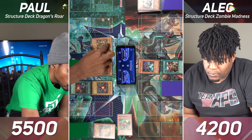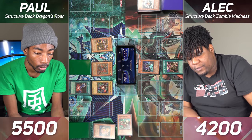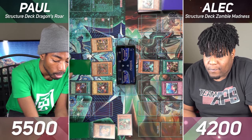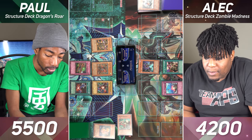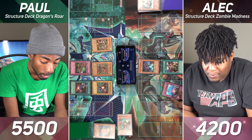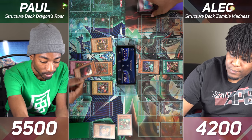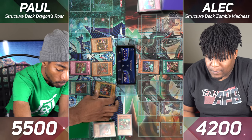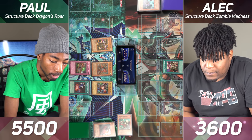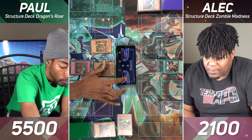I'll Normal Summon Twin-Headed Behemoth. Now I can enter the battle phase. Before you enter battle, I'll activate Compulsory Evacuation Device on your Red-Eyes Dragon. I'll use my trap card, the Dragon's Bead — it lets me discard a card from my hand and negate a trap that targets a face-up dragon and destroy that trap. I did target a face-up dragon, so I will discard this very useless Red-Eyes B. Chick. Now I will use Red-Eyes B. Dragon and attack Regenerating Mummy. Then I'll attack you for 1500 with Twin-Headed Behemoth and finish you off with Armed Dragon Level 5 with 2400. And that's game.